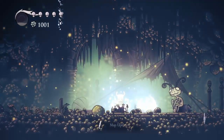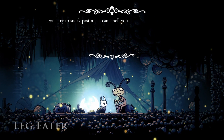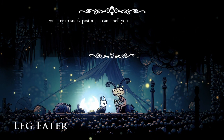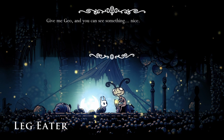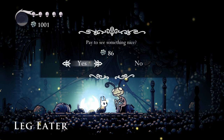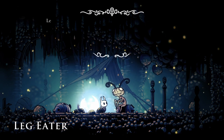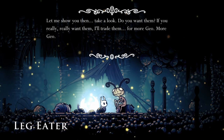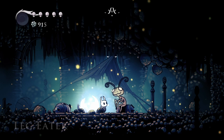Oh hey, I do want to go this way - it's a bench! 'Don't try to sneak past me, I can smell you' - Leg Eater. 'Do you collect a lot of geo? Give me geo and you can see something nice.' Pay 86 geo to see something nice - sure, I have the spare geo. 'Let me show you then. Do you want them? If you really really want them, I'll trade them for more geo.'